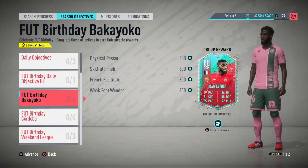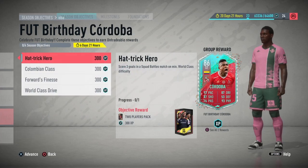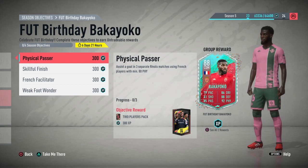What is going on guys, it's your boy JPT FIFA here. We're going to be doing a video on the two foot birthday cards, which are Bakayoko and Cordoba. The first one we're going to get into here is Bakayoko.